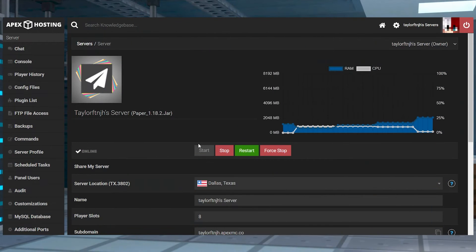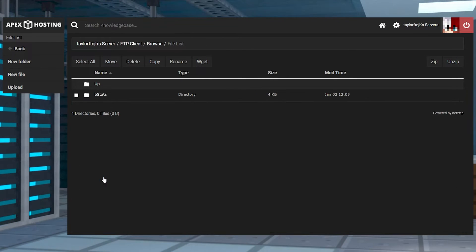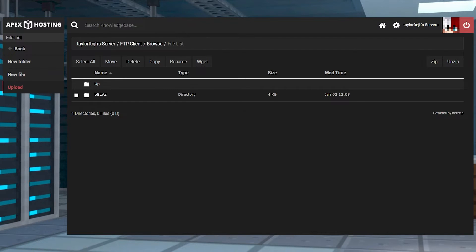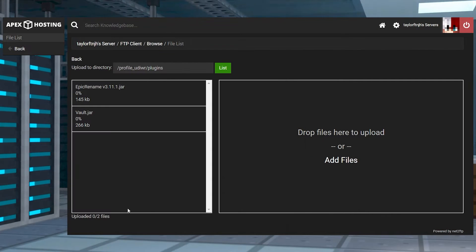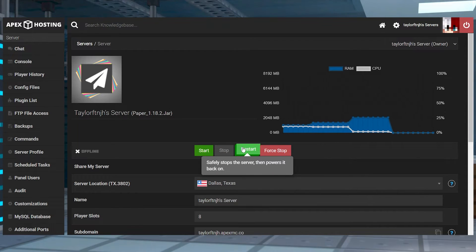Head towards your Apex Server panel and stop the server, and then make sure you're running a plugin compatible server version like Paper or Spigot. Click FTP file access on the left hand side and then log in, and then you can enter into the plugins folder. On the next page, press upload. Drag and drop your files into the right hand side and wait for them to reach 100%, and once they do, you can click on your server name at the top of the page to return to the main panel where you can restart the server.